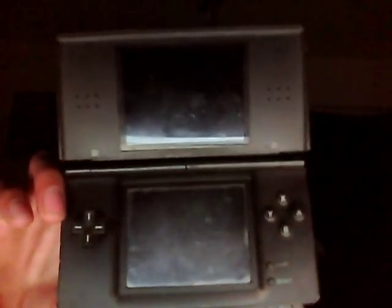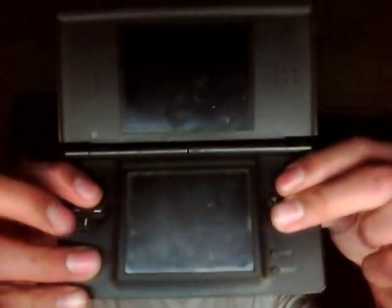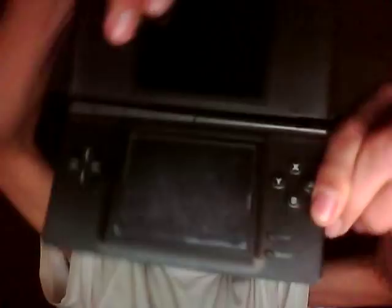First up, inside the DS Lite. You got a basic control pad, A, B, Y, and X buttons. Start and select right there. Power right here. Volume on the bottom right here. The status light right here in the back.